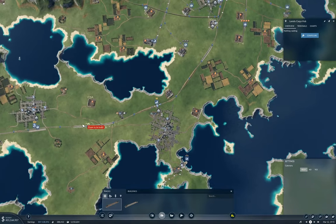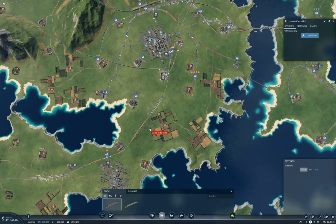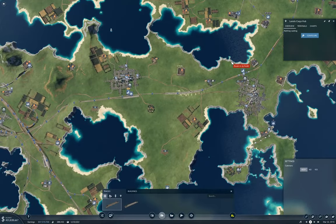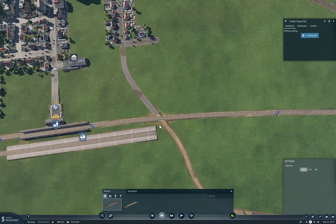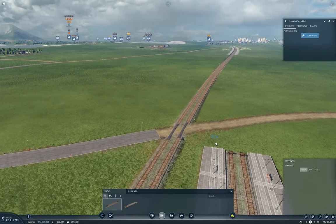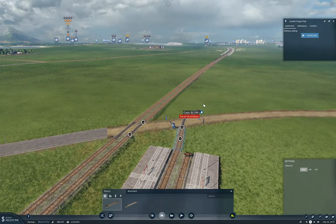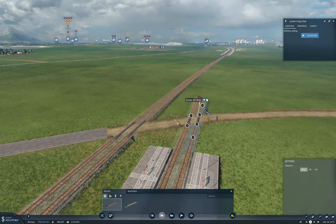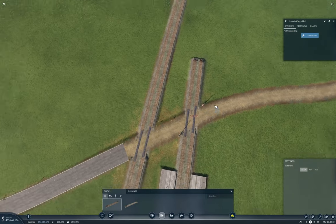I guess it's going to come in and hit a hub here, and then come around and hit up this hub. So this track will come out here and continue on parallel there. I'll just rough that in as well.